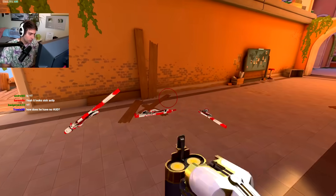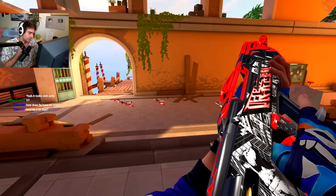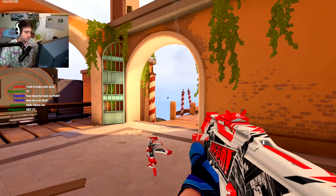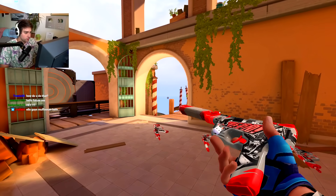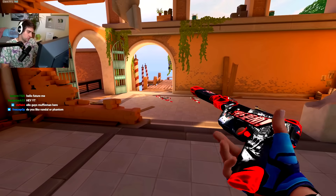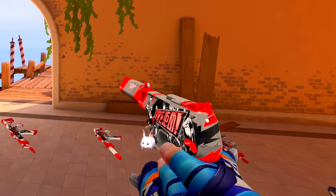Then we have the bulldog — actually pretty good gun selection on this skin set, I'm not gonna lie. Last but not least we have the ghost, everyone's favorite pistol. Look how it just fades in and out — oh, it has like different shades.